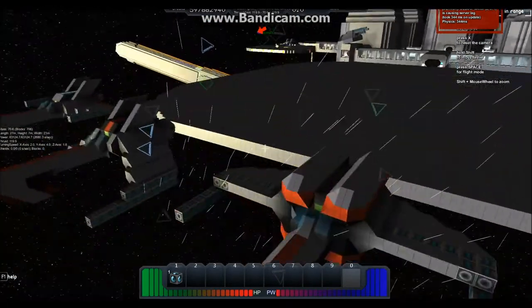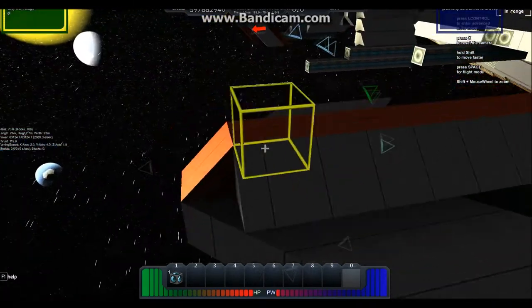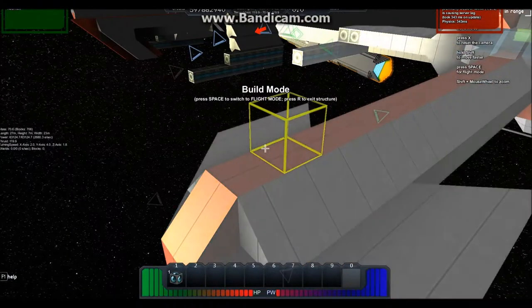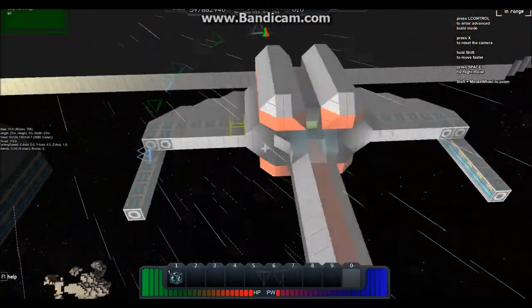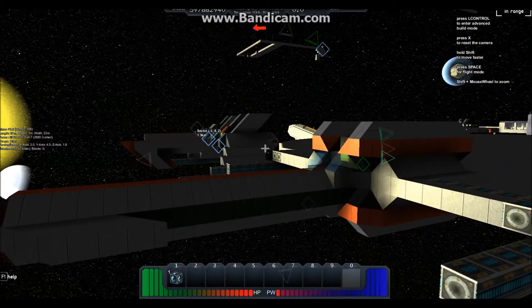If you haven't already picked up on it, the Pirate colors are red, black, and grey. This ship has fast rapid fire cannons — they're faster than the other ships. I think this one has more powerful AMC cannons than the other ones, so I was able to kick up the reload speed on it a bit.